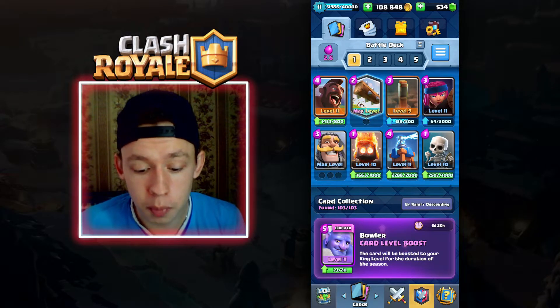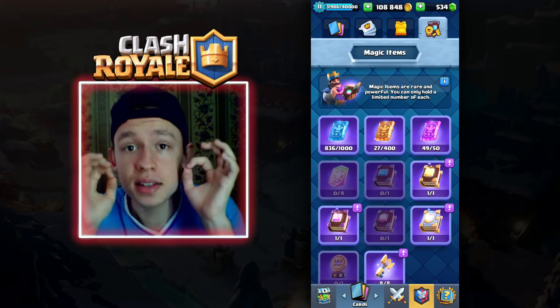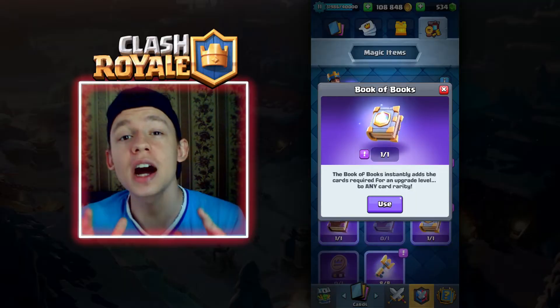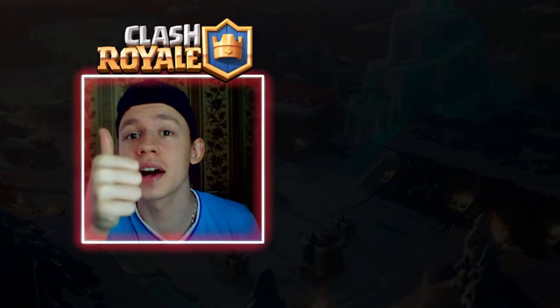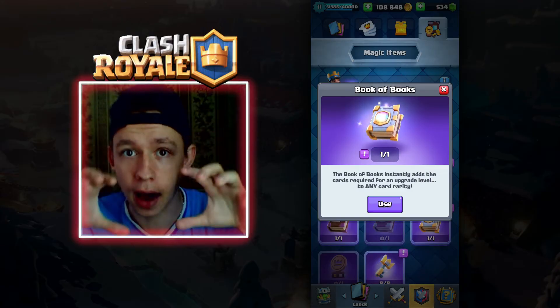The first tip is going to include magic items. This is by far the most efficient way to max out a card in Clash Royale because magic items just changed the game forever. What I want you to do is choose the card that you want to max out — a common card, a rare card, an epic card, and a legendary card — and focus on only these four cards.